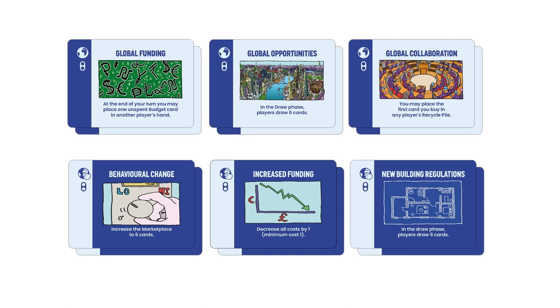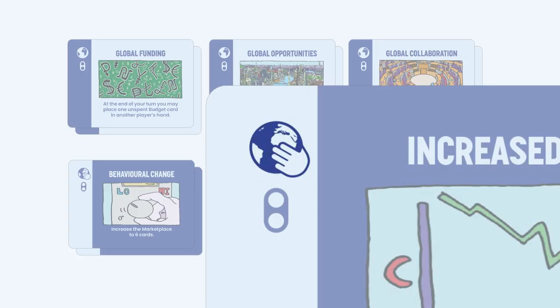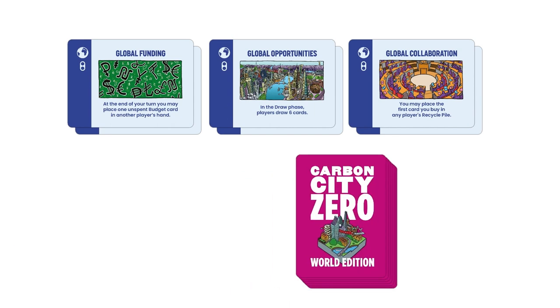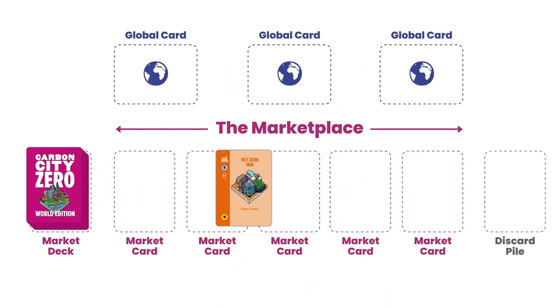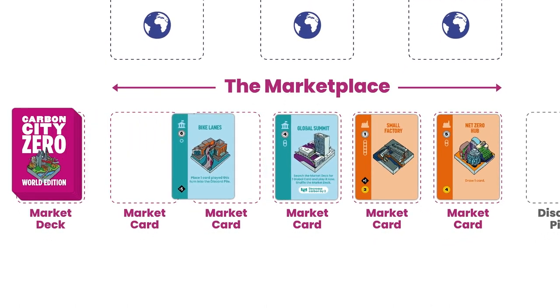In this video we're going to play a collaborative game in which all players work together, so we'll select the six collaborative solo cards which have this symbol here. Take the six competitive cards which have this symbol here and put them back in the box — you won't be using them in this game. The rest of the cards make up the market deck, which are the cards available for purchasing. Shuffle your six global cards into the remaining cards, place this deck face down, then draw five cards and place them face up. These five cards make up the marketplace.